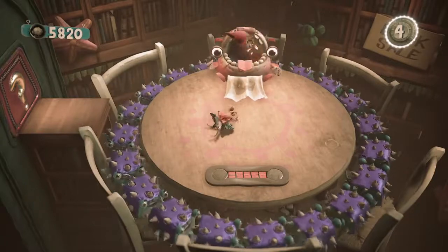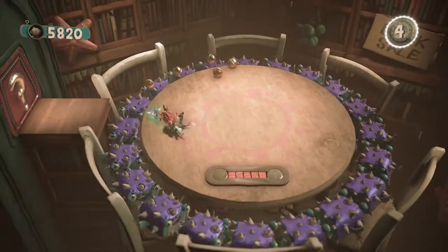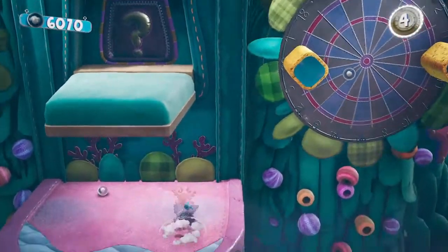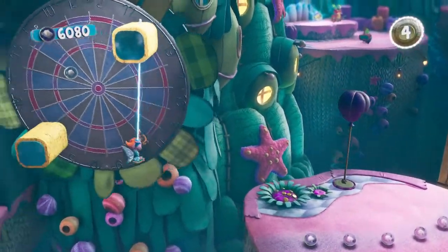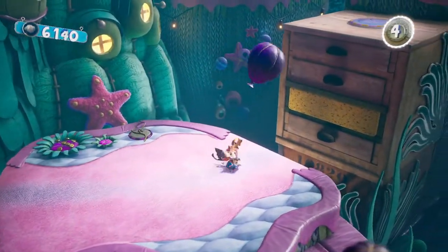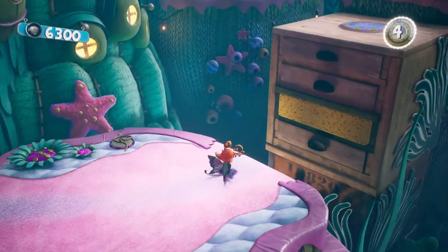Reminds me of fighting Warp at the end of Super Mario Bros. 2. That's the fourth dreamer orb. And if you're feeling like you're low on points, there is this egg here, which has bells or an extra life, but I just get the points from it.